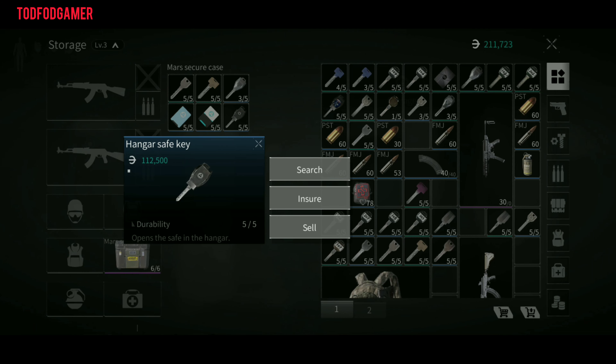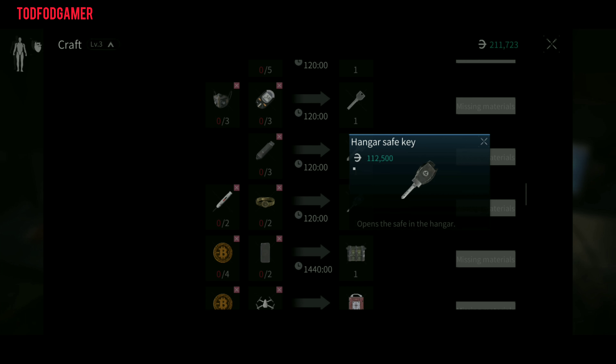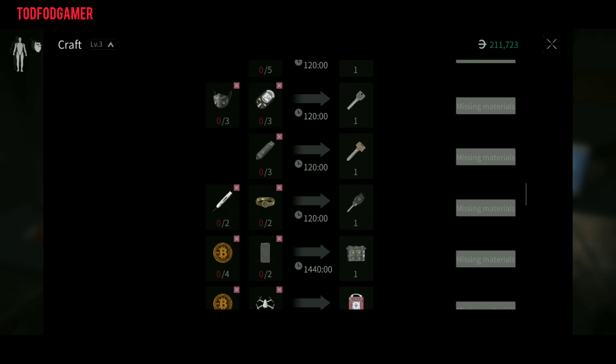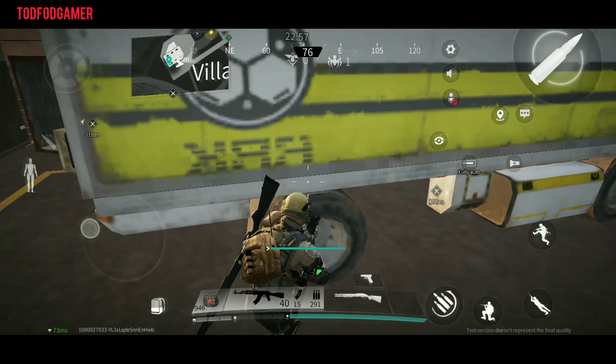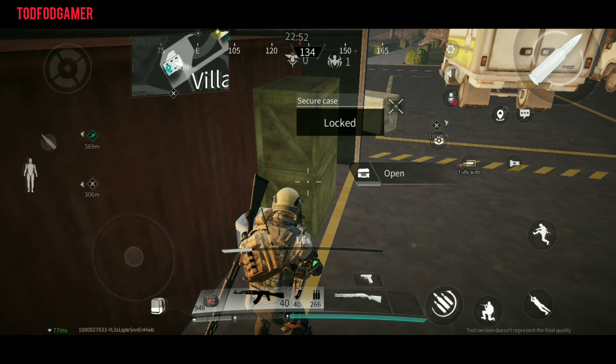The 3rd one is the hangar safe key. This key costs 112.5k. You can craft this key by using 2 syringes and 2 gold watches. To use this key, go to the hangar which is close to the villa and open the safe beside the container.